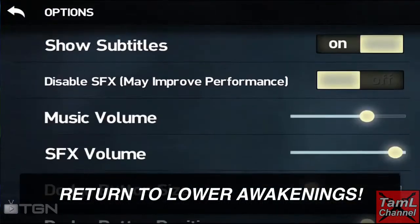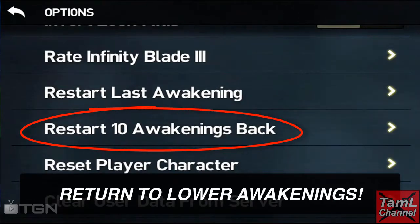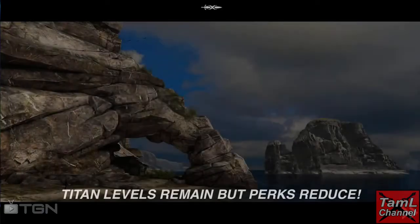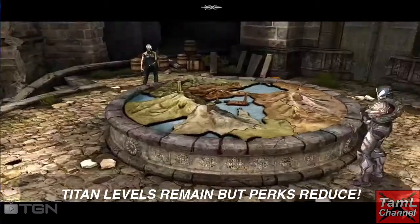Now you can return to lower awakenings. If you go to the options menu, you'll see that you can return 10 or 20 awakenings. If you're over awakening 200, it will say 20. If you return, your Titan levels remain the same but the perks will reduce even further.